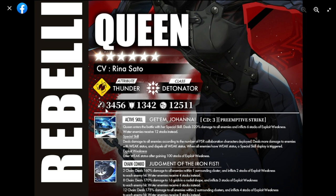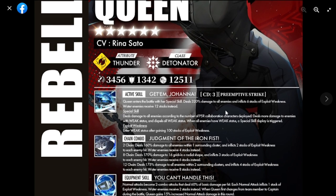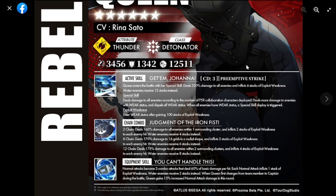Her defense is one three four two, and HP is one two five one one. Going over her skills - Queen enters the battlefield with a special skill. For her active skill, the cooldown is kind of long at three, so you really need preemptive strike for her. It deals 320 damage to all enemies.